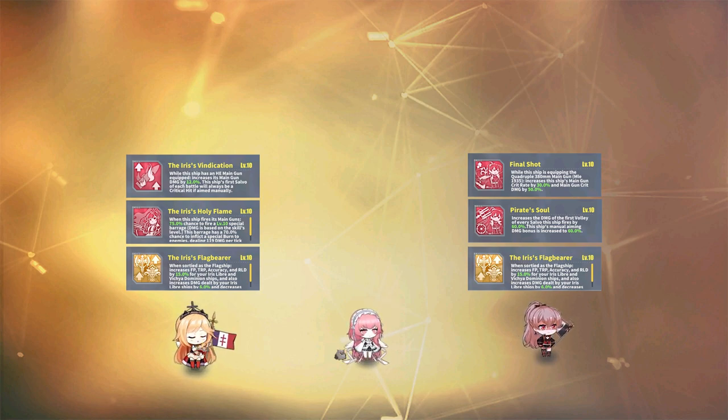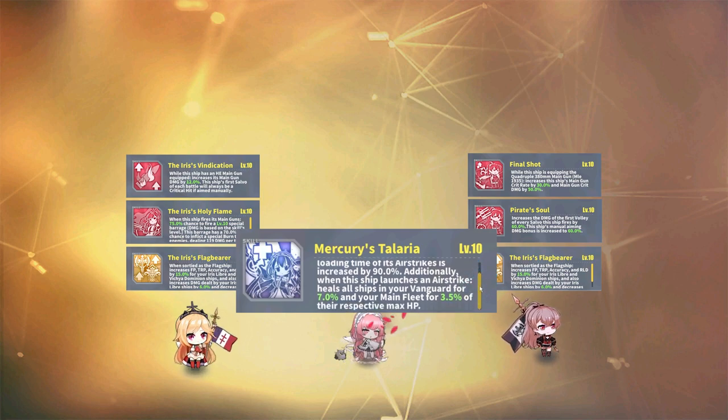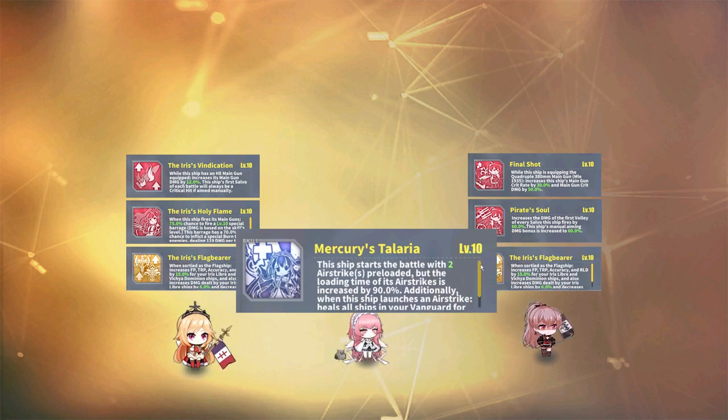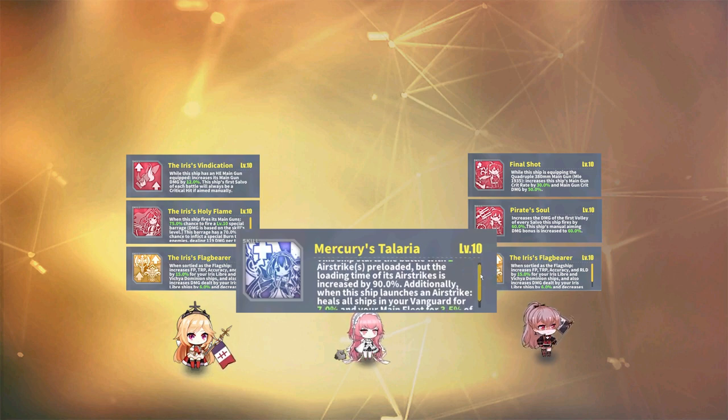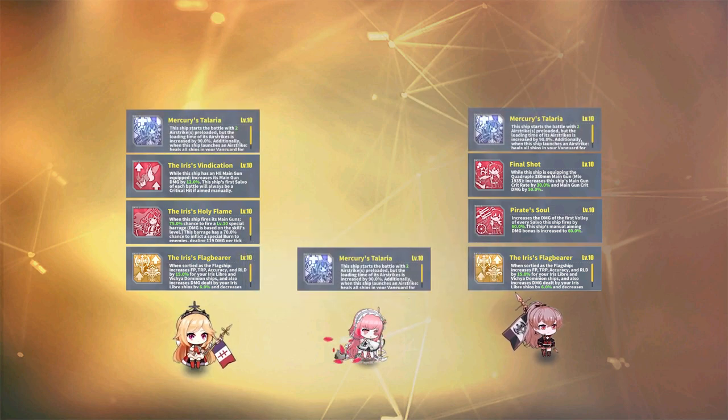Last but not least is Perseus. I originally considered Dunkirk, but felt I should be bringing in a carrier and even a healer that would help out a lot. This would make it more of a mob fleet since Perseus brings some pretty solid healing with her skills. What makes her interesting is her blue skill, Mercury's Talaria, which slows down her airstrike loading time but gives her two preloaded airstrikes from the get-go. She will also heal the Vanguard for up to 7% and the main fleet for up to 3.5% of their respective health. With this skill, she is also able to attack from the get-go of the fight.